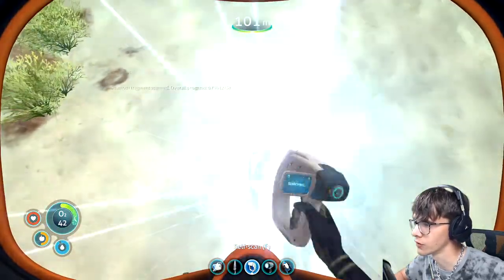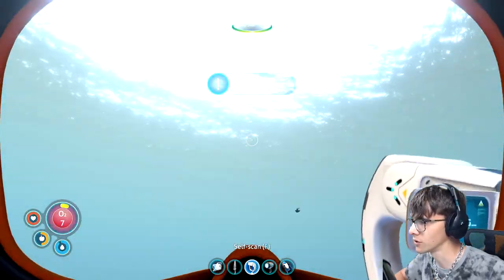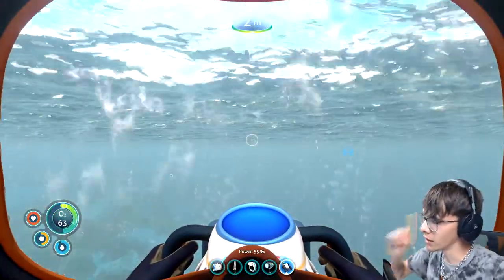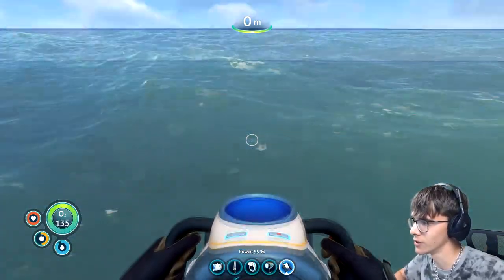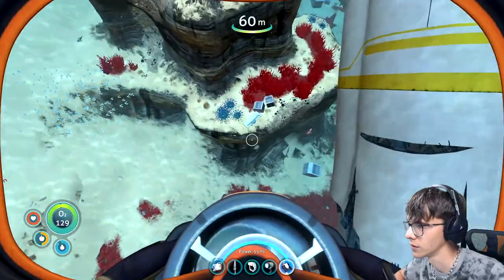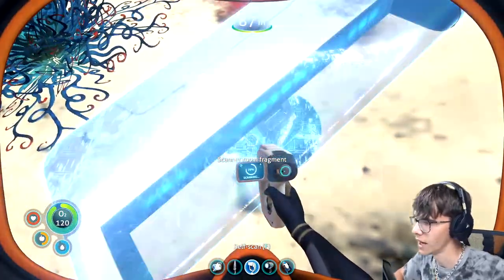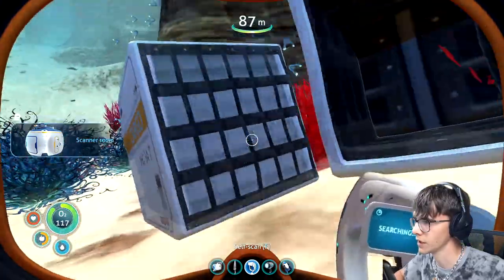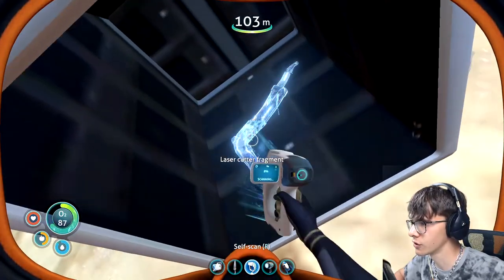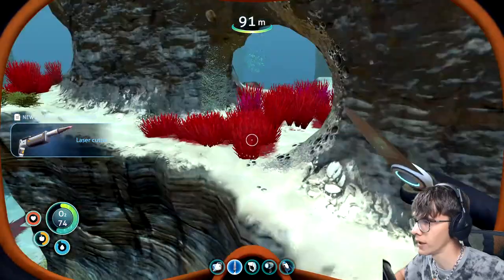Another Seamoth fragment — and another scanner room piece. No no no, I don't want to die! Fast, faster! I only had one oxygen left — that was close. We should use the Seaglide much more often. Over there — another part. I can now build the scanner room, that's great! Oh my god, something inside — a laser cutter fragment! I need that to get into the mothership.